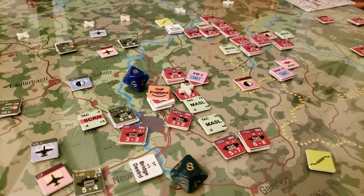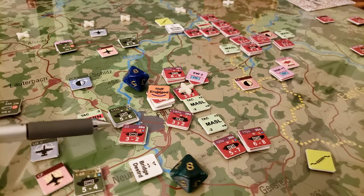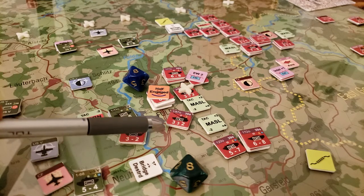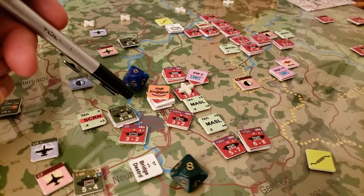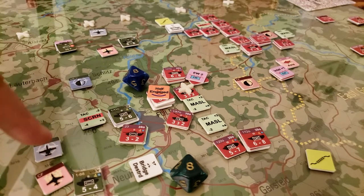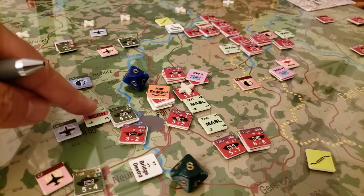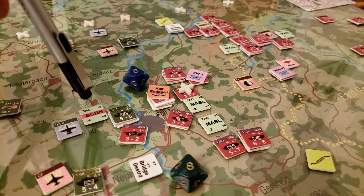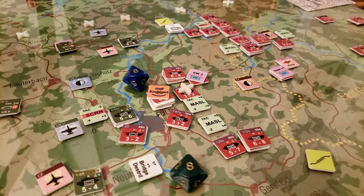Let me double-check that movement — yes, that's correct. We're not having to stop when we enter the first screening hex; we just pay two additional movement points. I just realized this air unit is 1, 2, 3, 4 hexes — it's out of range. So I'm going to move my air coverage one hex that way to keep things consistent and follow the rules properly.